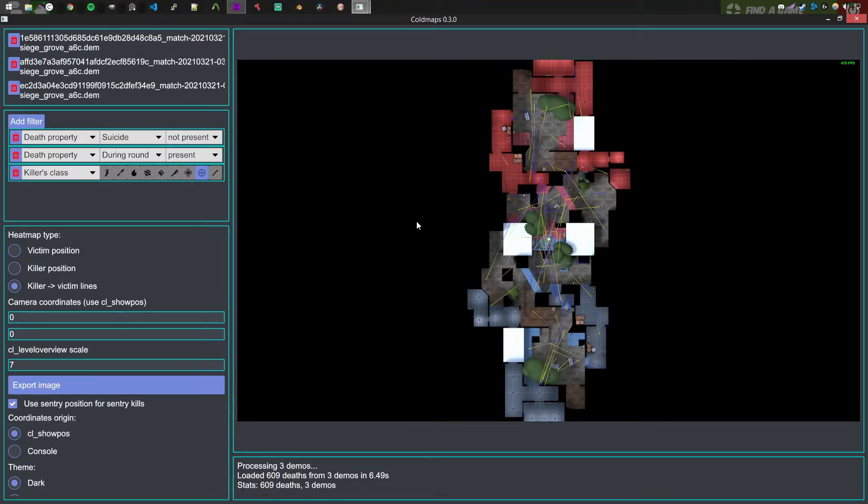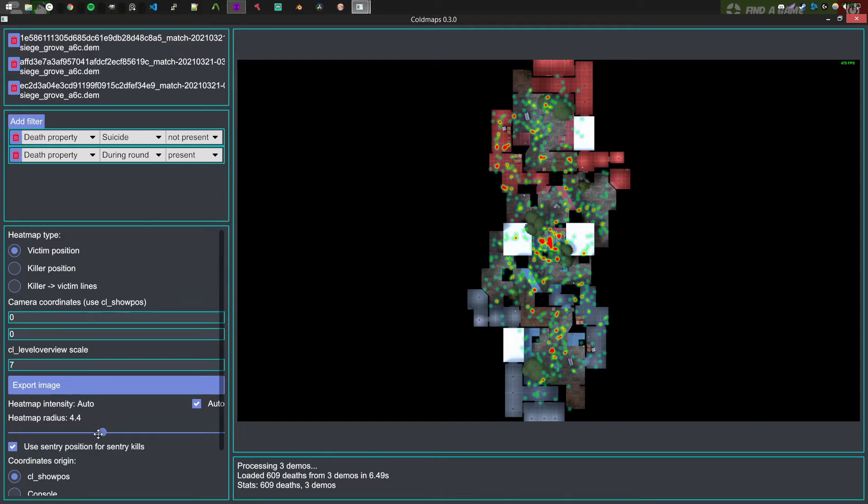So another thing I've been very interested in is a data-driven approach. There's this wonderful program called Cold Maps by a user called Tails. This program allows you to take an overview screenshot of your map and load in a bunch of demos — these are just the match recordings. And so you can see how all the deaths happen and where they happen from and the various properties about it. We're currently looking at all the sniper kills that happen. No surprise that the sniper balcony was the most effective place for a sniper to be — I think most people would intuitively look at the map and say, yeah, that's probably going to be it.